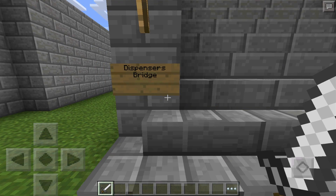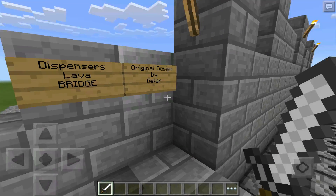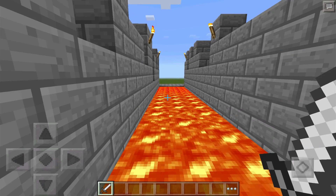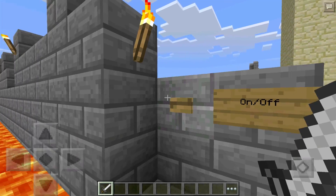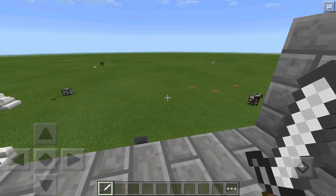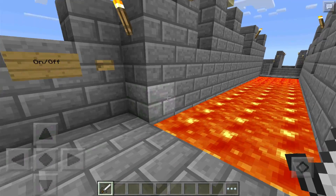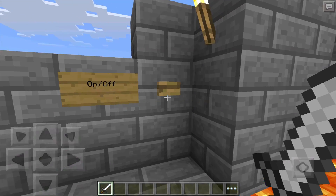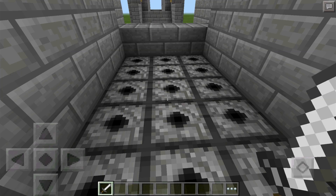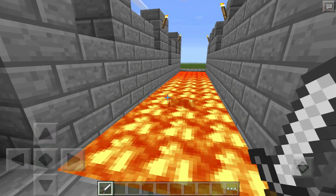Next up we have a dispenser lava bridge. You walk up here and take a look — it's a lava bridge you can turn on and off. Switch it off and it's a safe walk across the whole thing. It's great for making a hallway where you can lock yourself in — if someone's chasing you, they can't follow. You just put lava inside a dispenser facing up and you get a lava bridge.